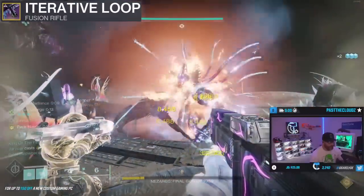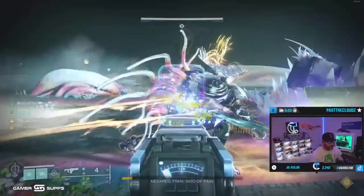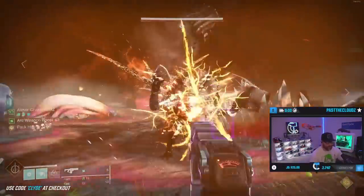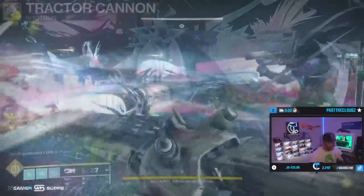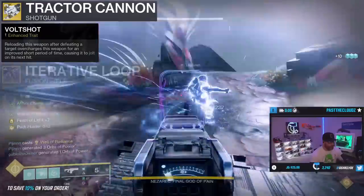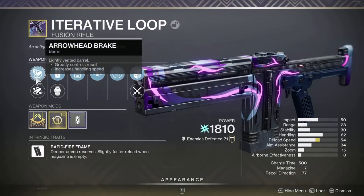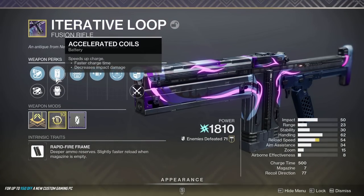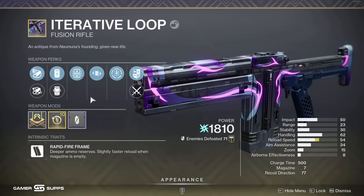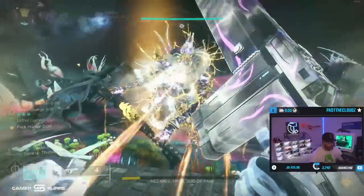All I'm doing here is tractoring the boss as soon as he takes damage, hitting my fusion rifle shots, and throwing the Arc Staff super directly at the boss when I know he won't teleport away. The fusion rifle I'm using is the Iterative Loop from Neomuna. I like running Lead From Gold and Volt Shot on it because Volt Shot is bugged this season — bosses are taking tick damage and damage over time from it. You just hit the Tractor on Nezarec, find an enemy around him, shoot him, reload, proc Volt Shot, and shoot him once. That's it.